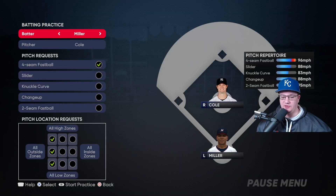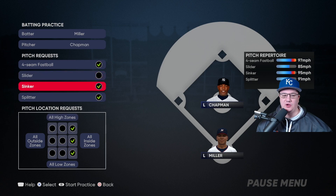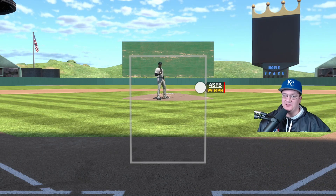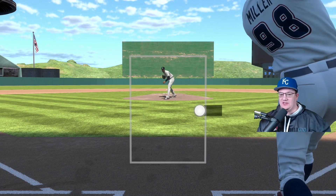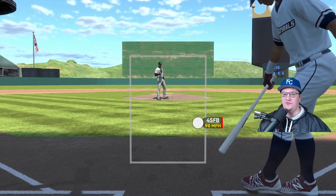Now let's set up the next part. We're still batting — go ahead and select Miller because he's a lefty, and select Aroldis Chapman. Go all inside and go all four-seam fastballs again. Our goal is to hit one home run. Neither Witt nor Miller have good hitting stats whatsoever, so it makes it even harder. It is real fast — this is one of the toughest things to do in the game: hitting fast pitches left-on-left that are inside.